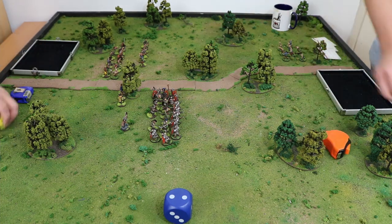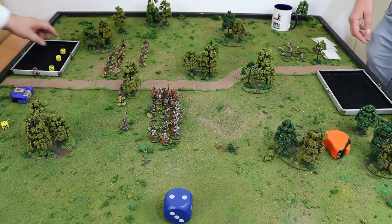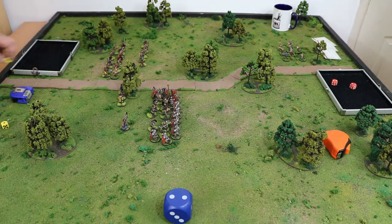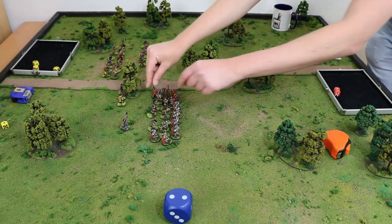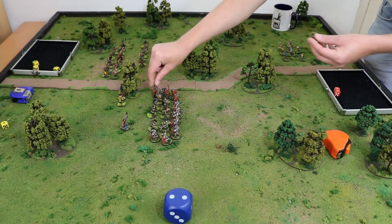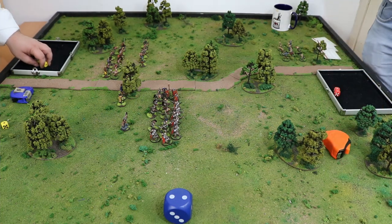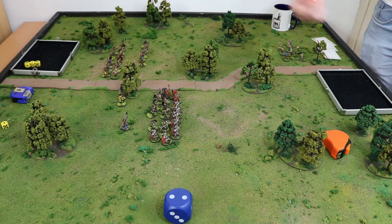Now it comes to the Slingers — but he's going to fight back first. That's two hits — it's a double. Looking for saves — what is going on? My horny boy can go, because he's done his work. So that's two, and they're down to half strength. That triggers a bravery check.